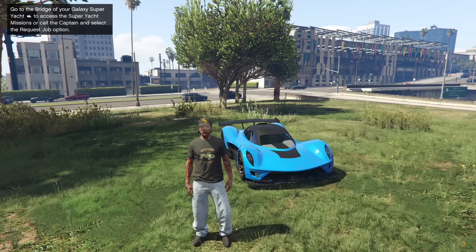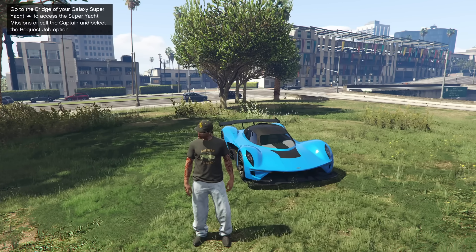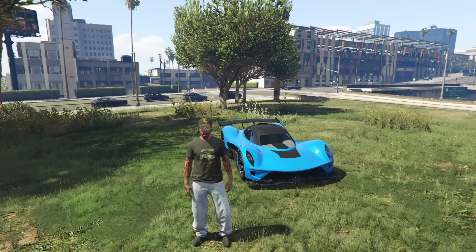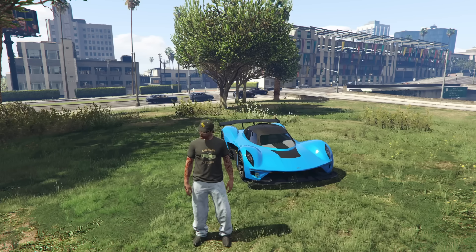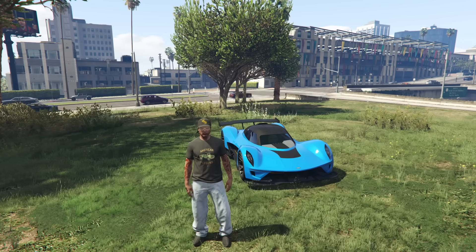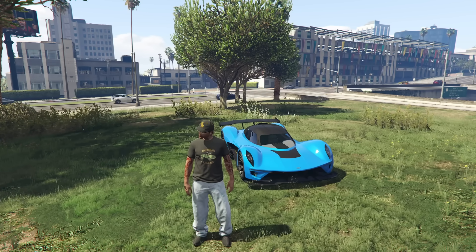We also have double speed on salvaging within the salvage yard business this week. When you tow the cars to the salvage yard they usually take 48 minutes if you have the upgrade to be salvaged and for you to get paid. However, this week it's only going to take 24 minutes if you have the upgrade, and 48 minutes if you don't. Not the greatest way of making money but it can be a good bonus — you can make a decent amount just salvaging cars back and forth, so check it out if you have a salvage yard.